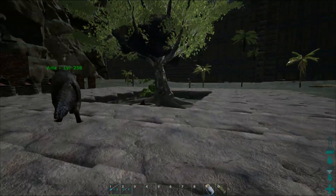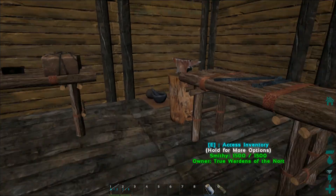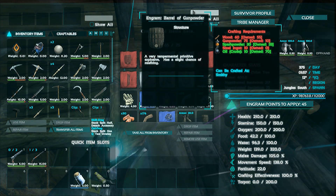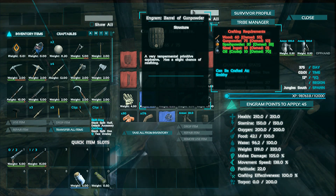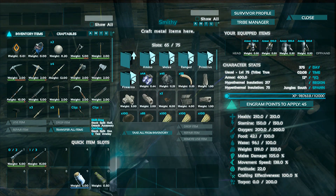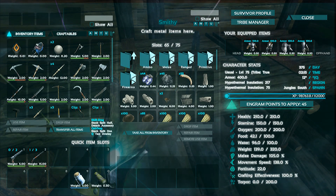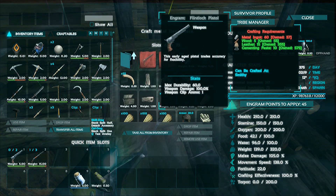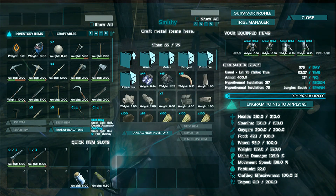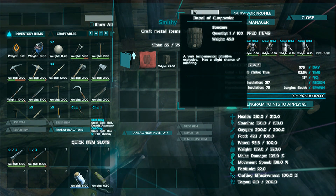Last but not least, explosives. There is a barrel of gunpowder — it takes 60 wood, 75 gunpowder, 30 spark powder, 10 steel ingots, and 10 crude oil. For reference, the flintlock costs 60 metal ingots, 5 wood, 15 leather, and 10 cementing paste; the musket costs 95 metal ingots, 20 wood, 25 leather, and 15 cementing paste.